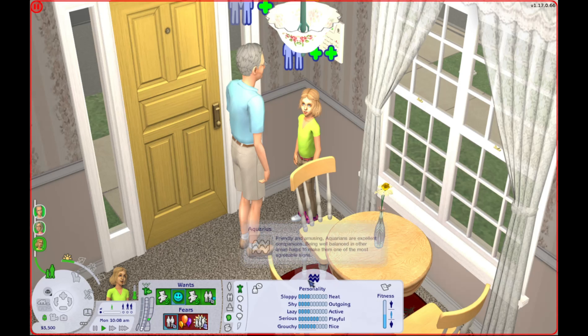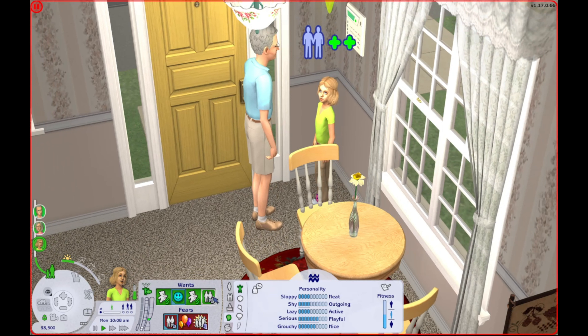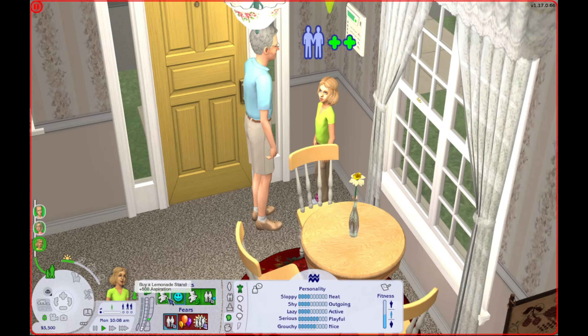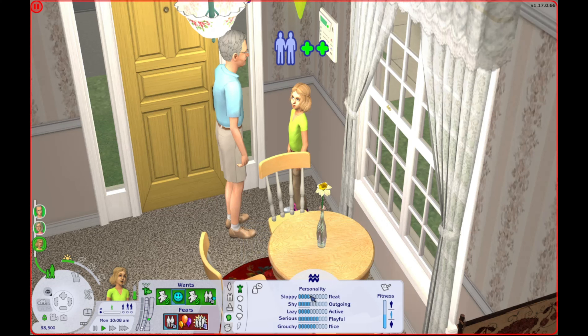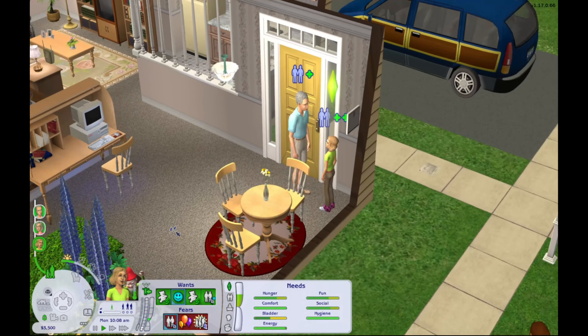Let's get a look at her here. She is an Aquarius — I think all adopted children are Aquariuses. She wants to buy toys, make a friend, and she wants to buy a lemonade stand. We can buy her a lemonade stand, we've got money — I've left them with about 3,500 simoleons. She is an Aquarius, a little more sloppy, a little more shy, a little more lazy, very playful and pretty nice.